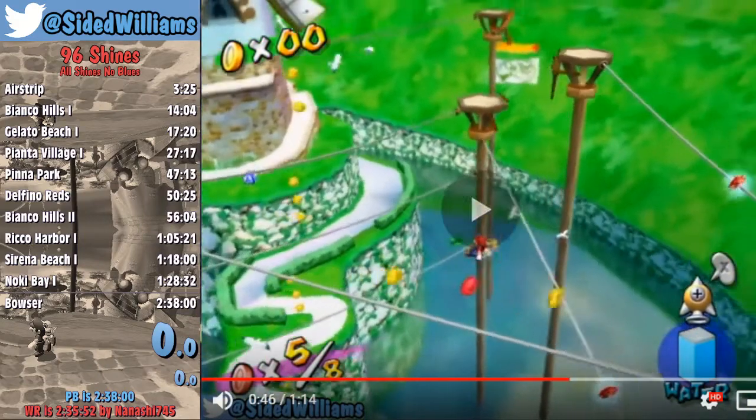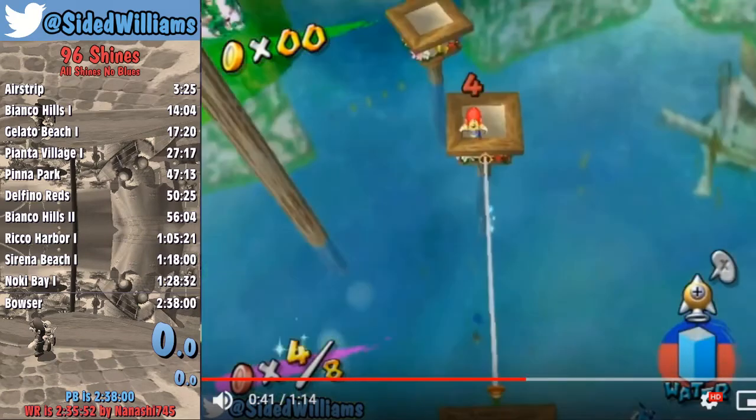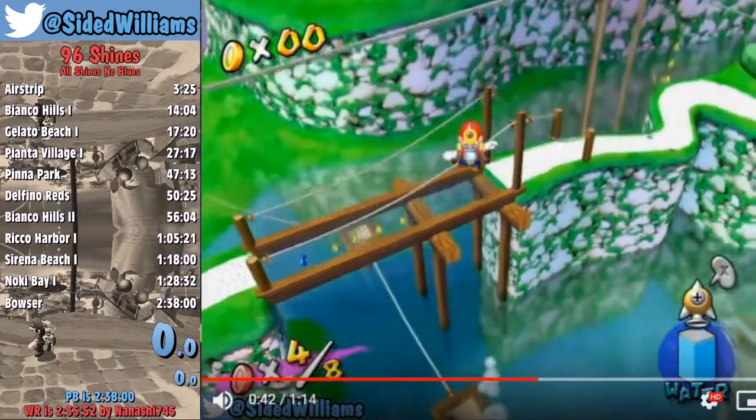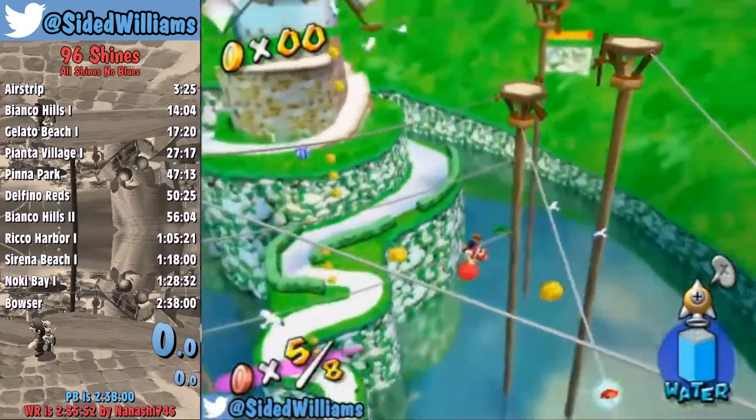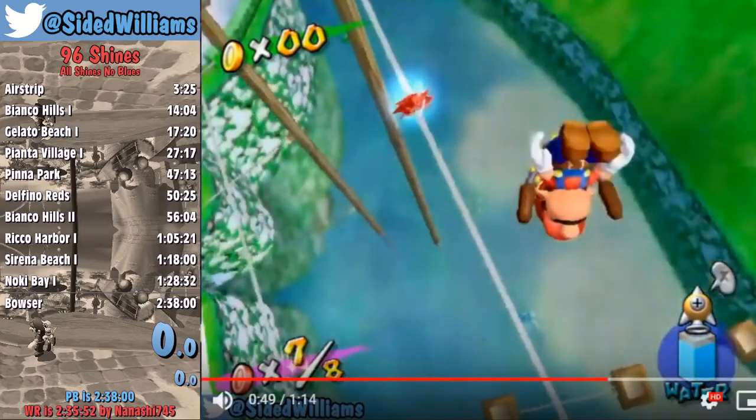So to go through that again: ground pound on the rope, hold forward, start charging the rocket. I think I start it just as I ground pound, just as soon as I can — because as I mentioned earlier, when you start the ground pound you can start charging a rocket. The ropes are the same kind of thing as water — the ropes won't affect how much charge there is. If it was ground, it would impact the charge. But the fact that it's a rope or water, it doesn't affect the charge whatsoever.